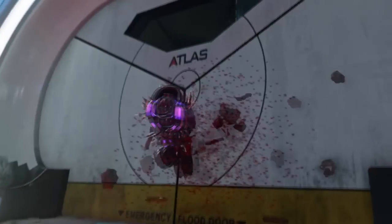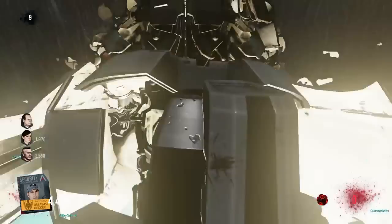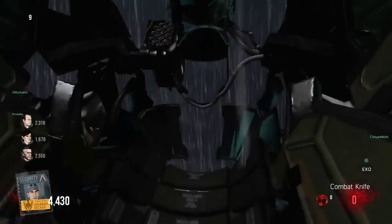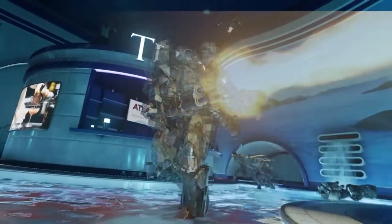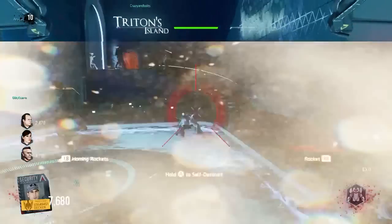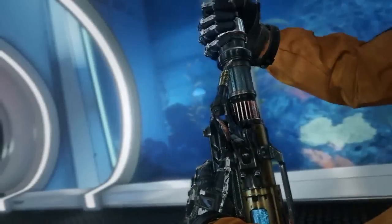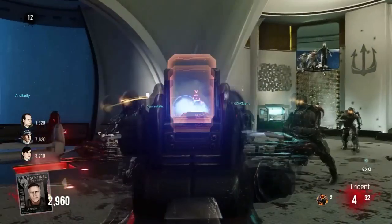There's a different zombie, we get traps of course, and we do see the teleporters are coming back so I imagine that'll have something to do with the easter egg. We obviously get one of these new kill streaks - I couldn't remember the name but it's the Goliath. There we go, attaboy.